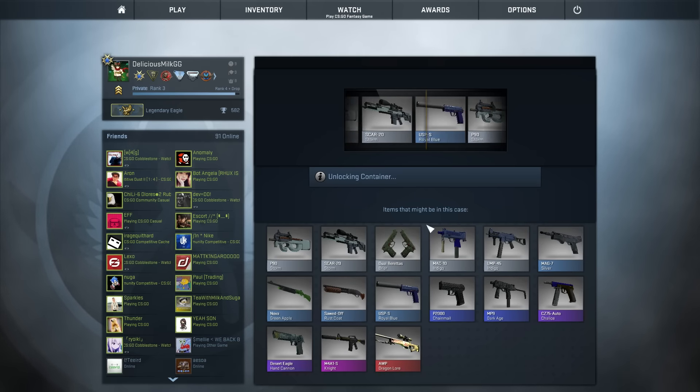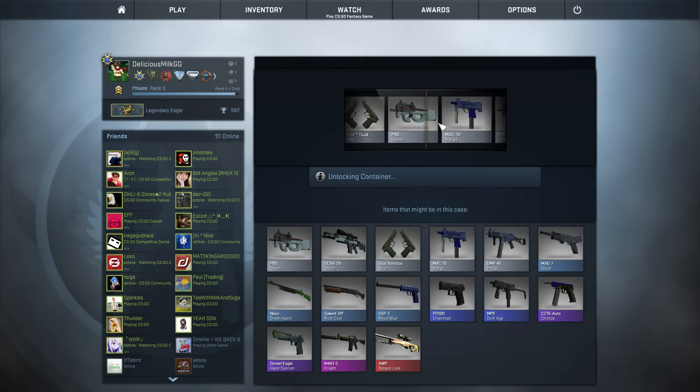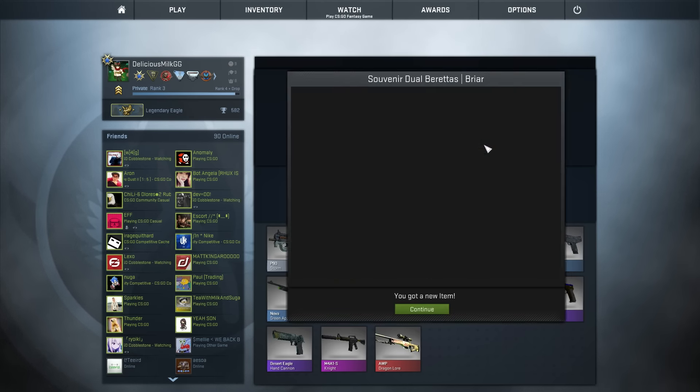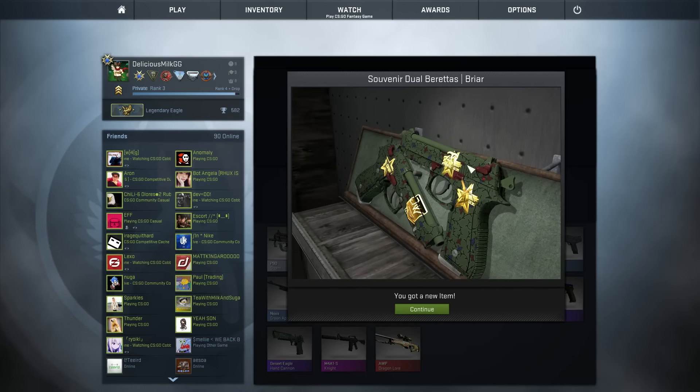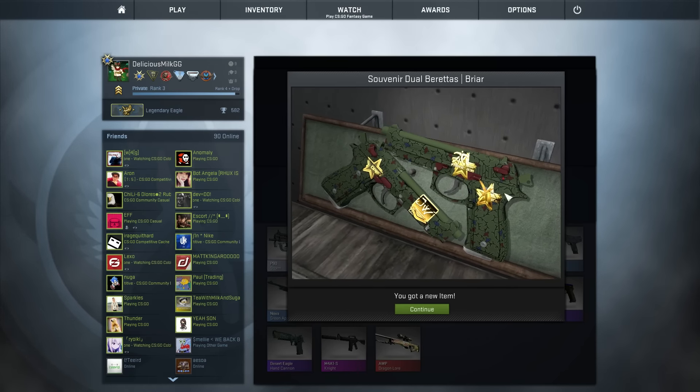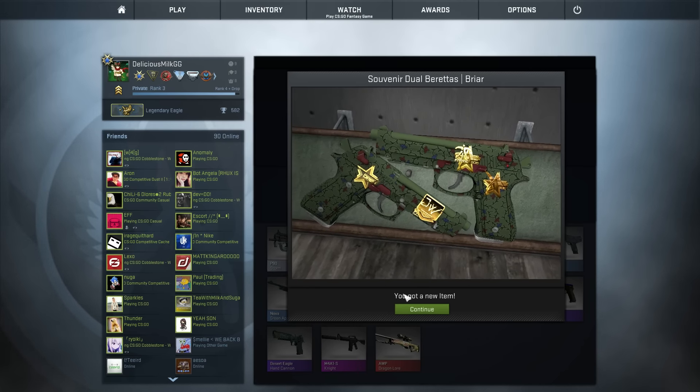I think this is the JW one, so hopefully we get either a Knight or Dragon Lore or any of these packages. But of course we got the souvenir Dual Berettas. I've probably opened like 40 of these. At least it doesn't look too bad — we got the JW sticker on it, and these stickers actually look smaller, probably because it's on a Dual Beretta.